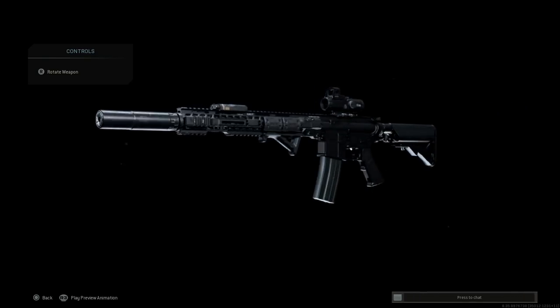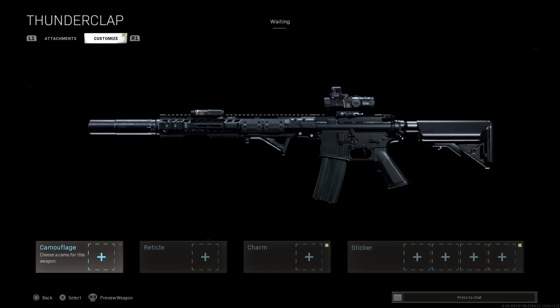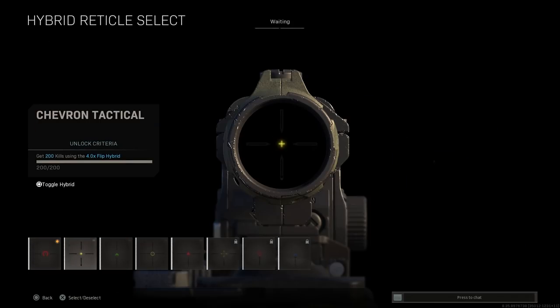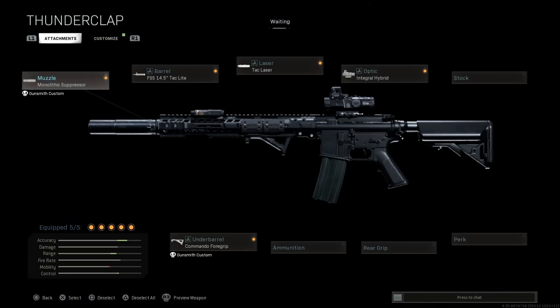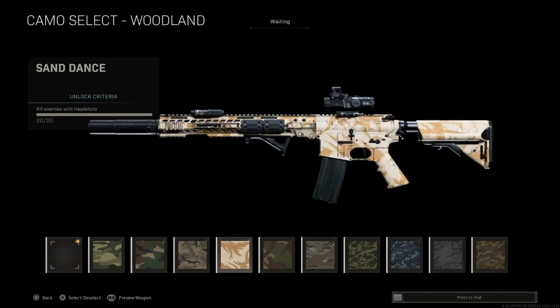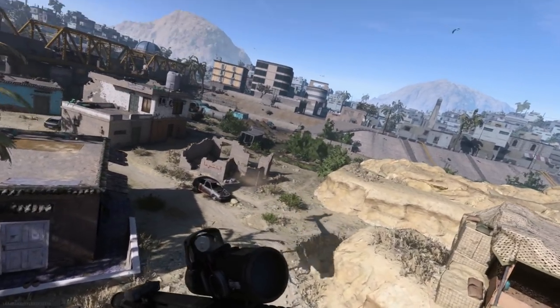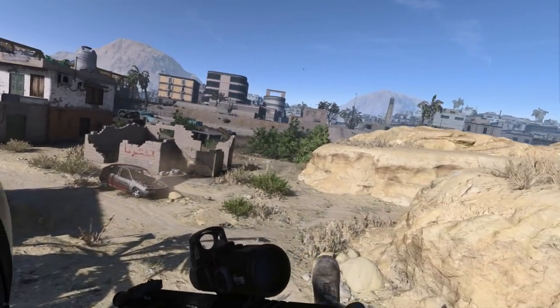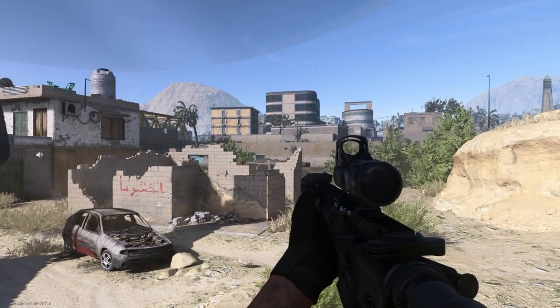Here is our Daniel Defense M4A1 that Tyler Rake uses in Extraction — for both the beginning shootout scene and the final shootout scene, which are essentially the same scene. For the reticle customization, I'll go with a Chevron Tactical. You can see how it looks with camo, but we want a nice clean black finish to match the movie. That is our Daniel Defense M4A1.